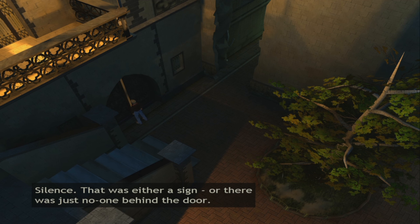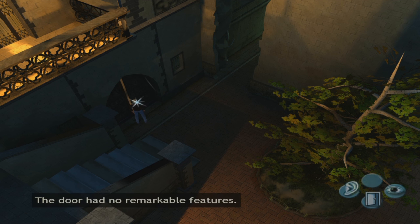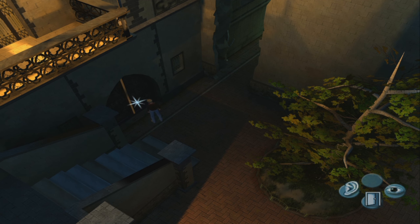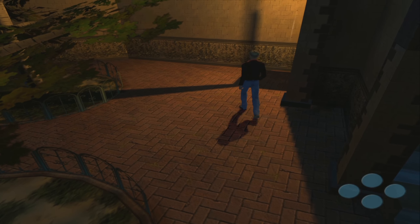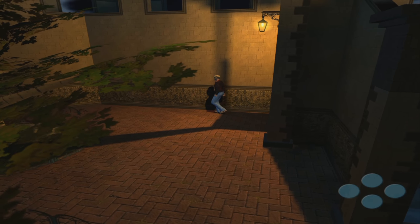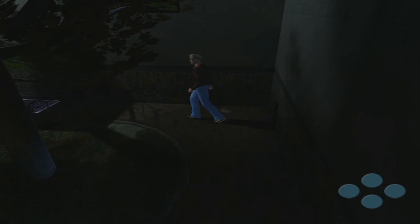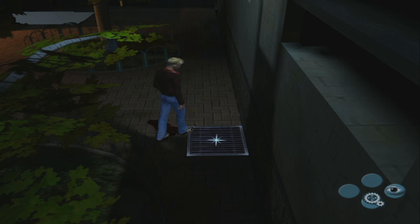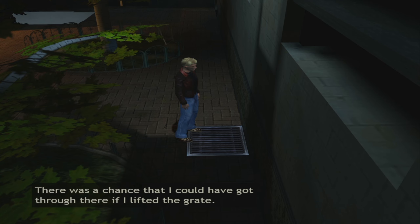Silence - that was either a sign or there was just no one behind the door. The door had no remarkable features. Can you see the open gap there? There was an old iron grate set into the floor. Below it was a pit with a window that led into the castle. There was a chance I could have gotten through there if I lifted the grate.